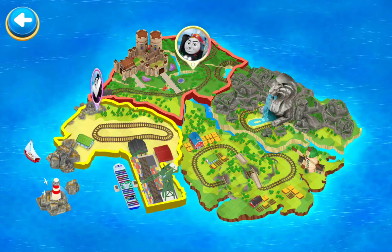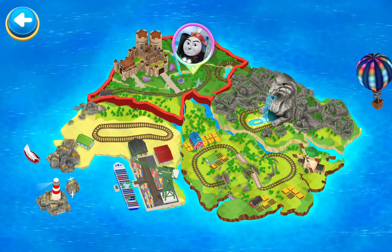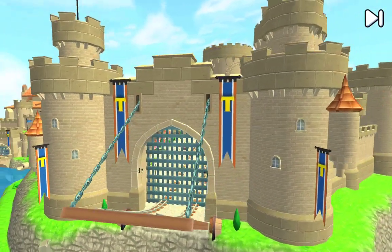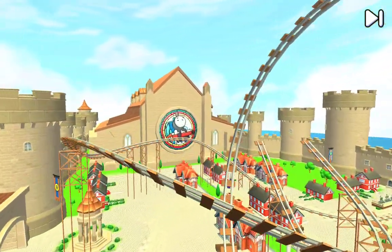Tap the check mark to select an edge. Choose a challenger. Spencer vs Yong Bao. Ladies and gentlemen, prepare your engines. Welcome to the Frantic Fortress.